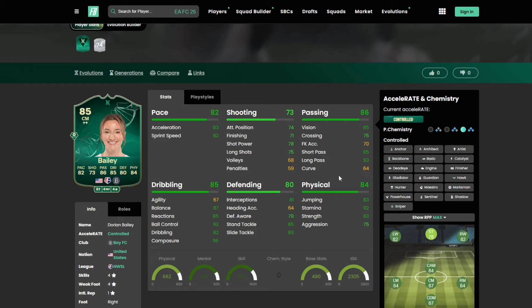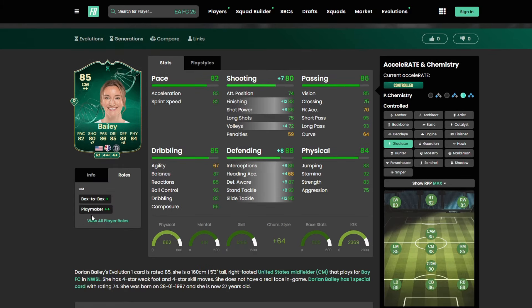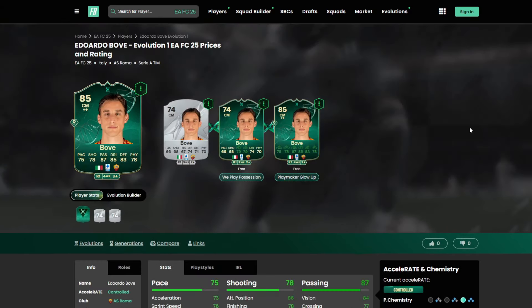Bailey is another fantastic option providing links in the NWSL with great stats all around. You can use her in two roles: as a holding midfielder or as a more playmaking slash box-to-box midfielder. Shadow is a fantastic option, or you can utilize a Gladiator to really upgrade the shooting and defending at the same time. Four star, four star — Box Box Plus, Playmaker Plus Plus as a CM. Play styles: Golden Decisive Pass, Long Ball Pass, Tiki Taka, and Press Proven.